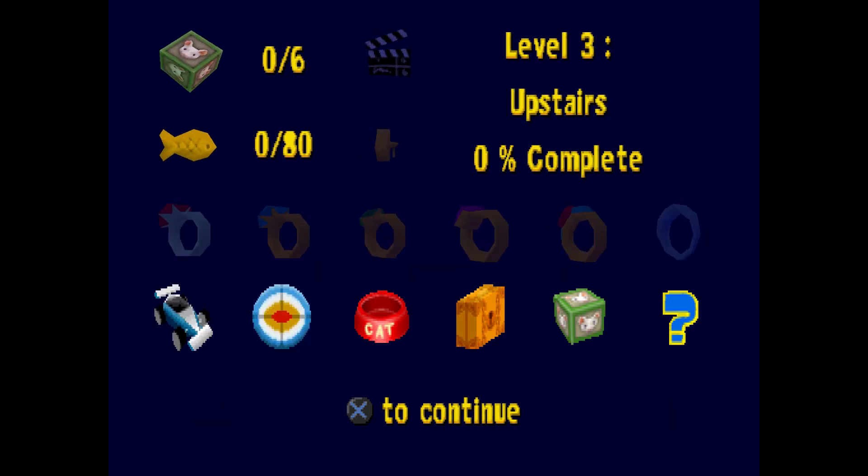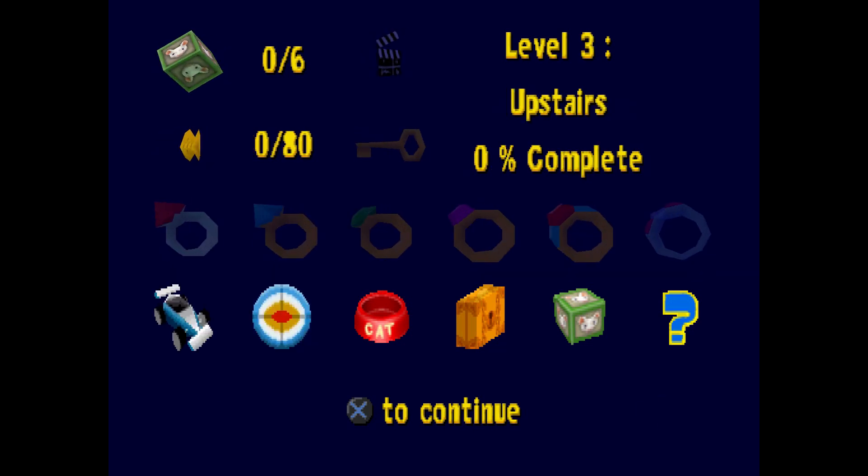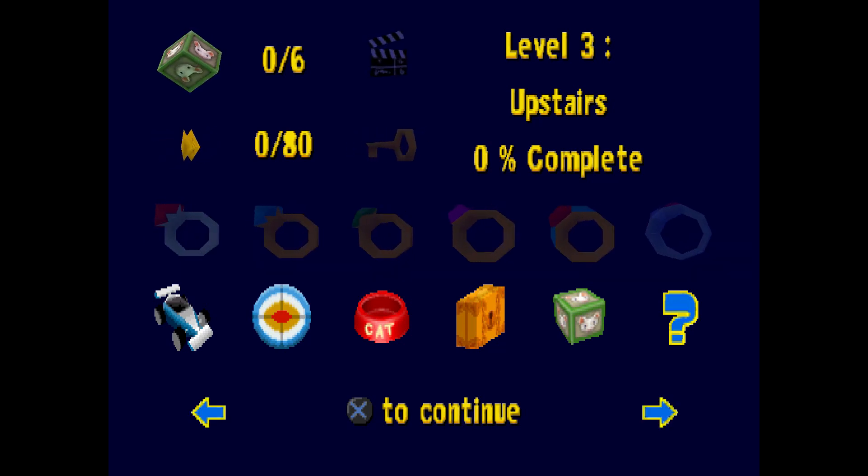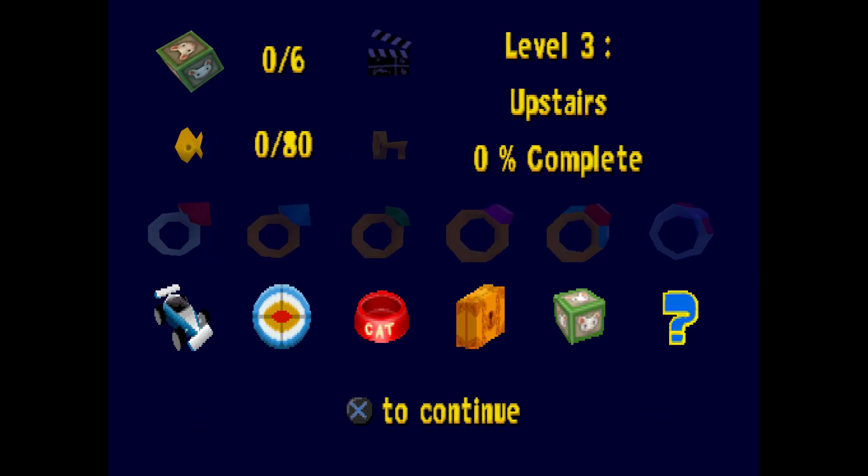Let's go to upstairs next to see what we can find. I can already tell there's an icon that's different on here — the target icon where there should be balloons for the balloon challenge. It's a target instead of a balloon icon. That is a difference.